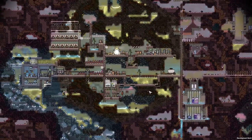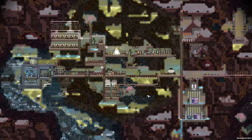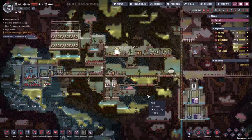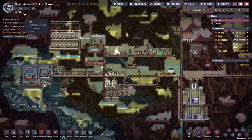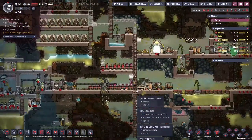Hey guys, welcome back to Oxygen Not Included, the Spaced Out DLC. My name is Twitchy and we are on the LV426. We are on the lookout for a crashed alien ship out here.